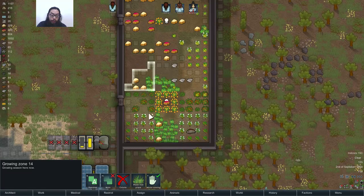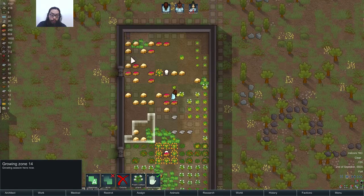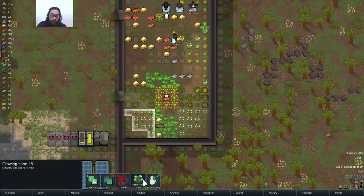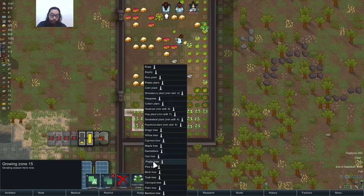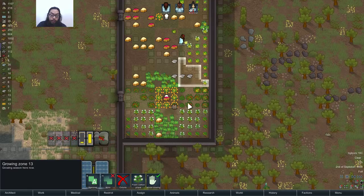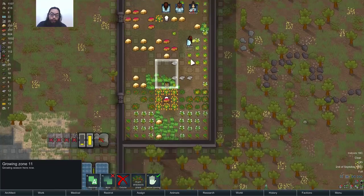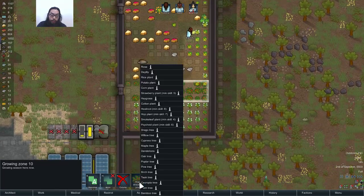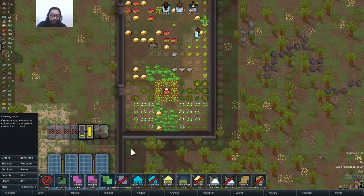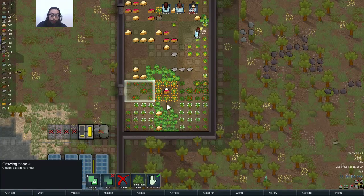Strawberry, cotton, what is that? Heel root. Cotton, heel root. Cotton, cotton, strawberry, corn, corn. Potatoes — that would be default potatoes. This is rice.